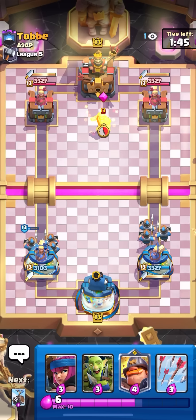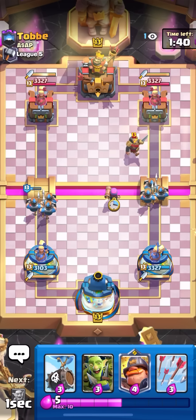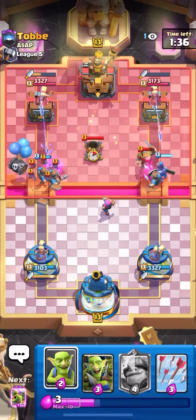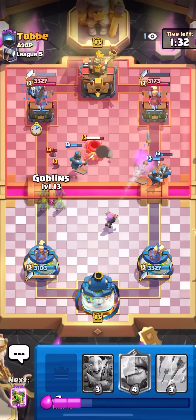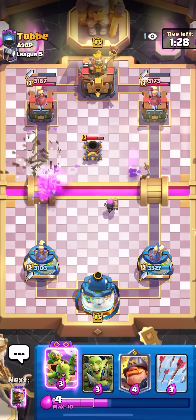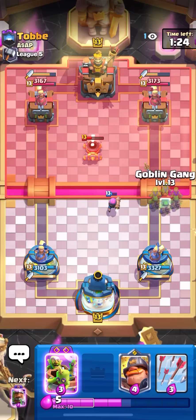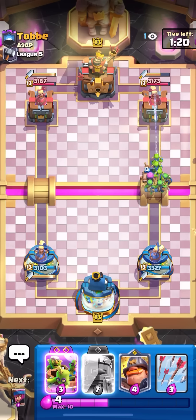I'm going to get back to evo barrel and probably send it out soon. I'll go firecracker to get some damage, barrel on the left. I could gang on the left but I don't need to. The barrel is going to hit the tower, I'll go goblins — oh no, I put it into the log. I don't know why I did that, definitely don't do that when you're playing this deck.